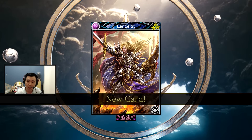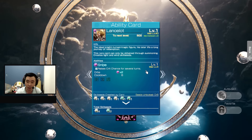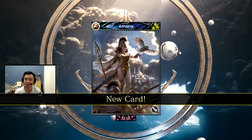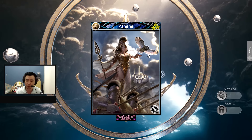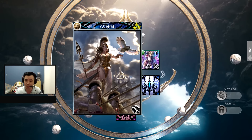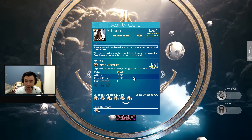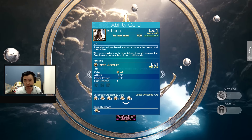Lancelot — what does this one do? It's also a heal card. Oh, crit chance buff — not gonna use this. Duplicate. Athena, Wonder Woman — I'm actually waiting for the Wonder Woman movie to come out at the cinemas too. Same thing, single target for warrior. I think this one's usable.